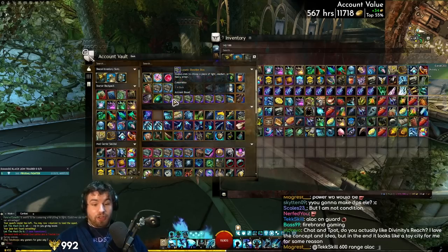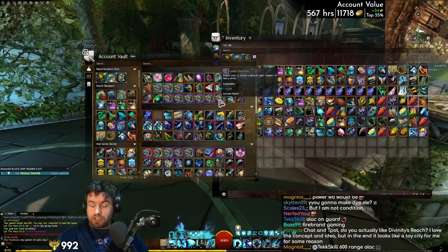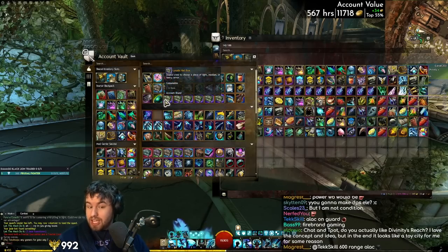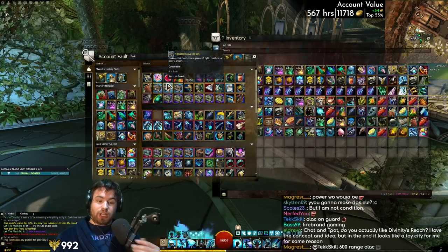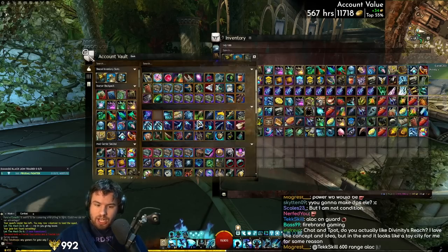Absolutely insane. We got the lunatic shoulder box - this is the Halloween set, stat selectable exotic, and it's account bound by the way, which is quite special for exotic gear; you can actually move this gear around. We've got loads of bladed armor from Verdant Brink, which is stat selectable stuff, very useful. We also have a whole bunch of ascended items from fractals and strike missions, some ascended armor from fractals as well.